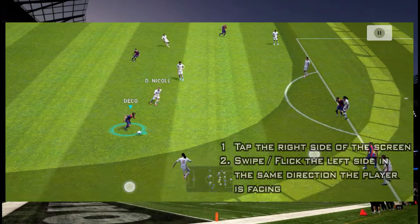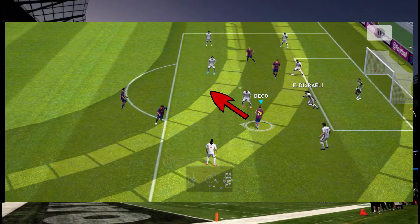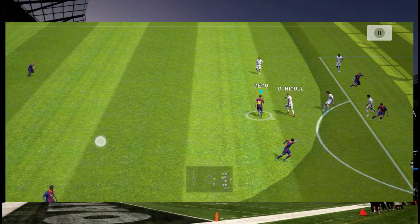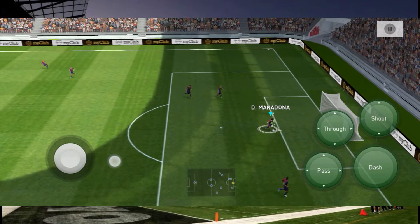Now flick the left side of the screen quickly in the same direction the player is facing. This is very important — flick the left side in the same direction your player is facing. If you do it wrong it will not turn out to be a double touch. In classic controls, tap the dash button once — just tap it, do not hold it.